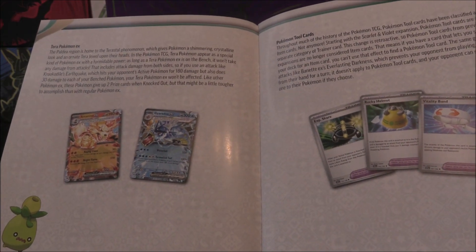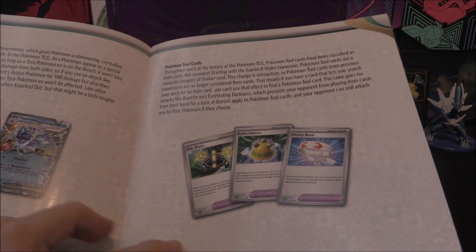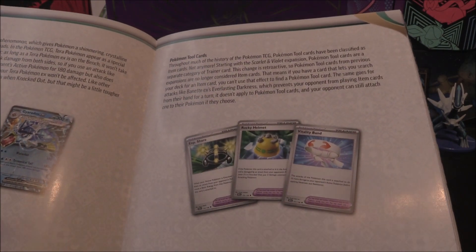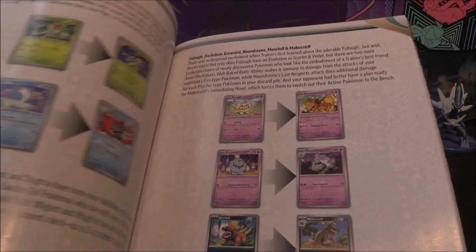We've got some Tera Pokemon EX - that's what they're being called. Pokemon Tool Cards - they've got their own different thing now, so they're not just going to be an item. It is literally a Tool Card, so if a card says item, this is not an item. It is a Tool Card. That's a nice little change.